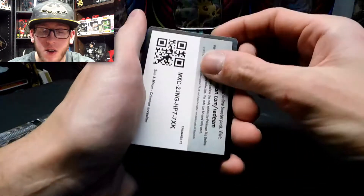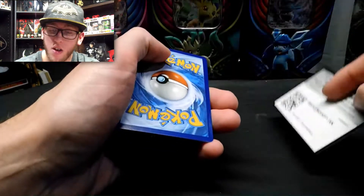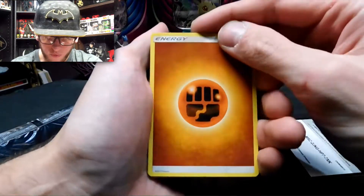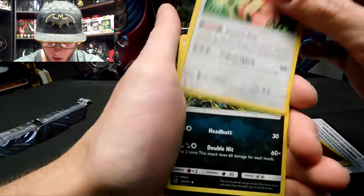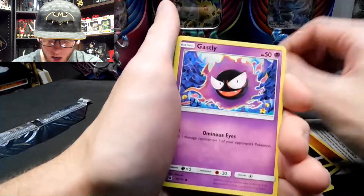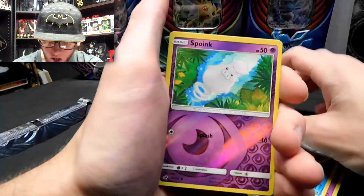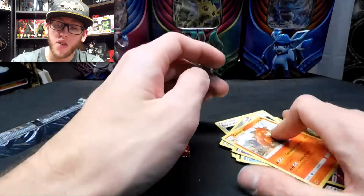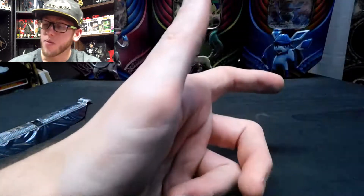Alright, last two packs, and it's a common pack. Here's the code for you. Energy. Sea of Nothingness. Miltank. Guzzlord. Staryu. Houndour. Gastly. Corsola. Reverse Holographic Araquanid. Reverse Holographic Spoink. And a Komala. I've literally gotten that Reverse Holographic Spoink like five times in the last couple days.